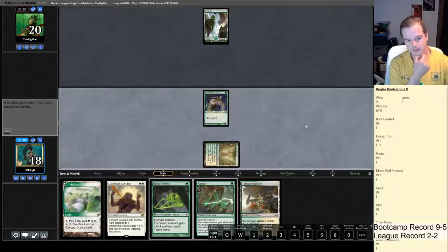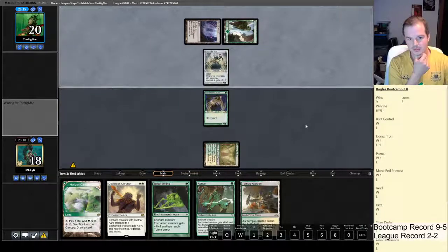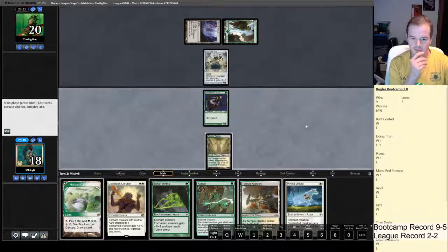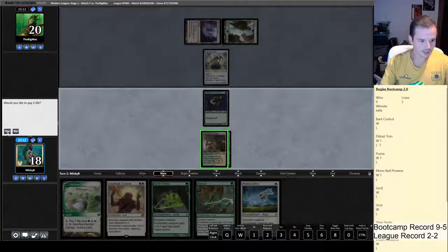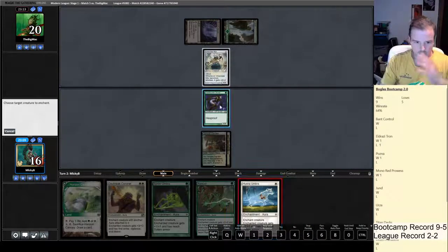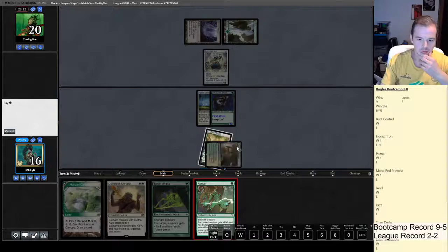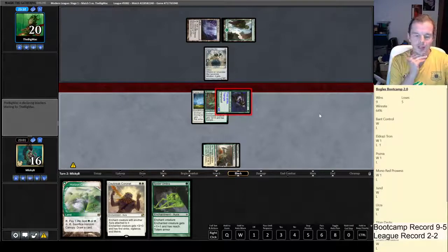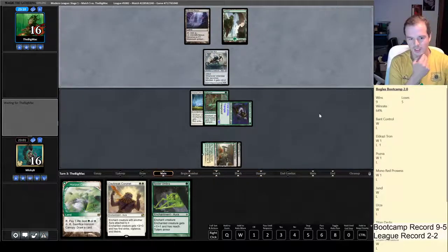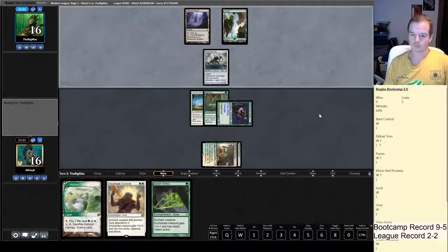Opponent plays Ichorclaw Myr. This looks like just a budget Mono Green Infect deck. We drew Hyena Umbra. We pretty much have to attack here. We might want to leave a Green card in our hand so we can cast Force of Vigor for its cheap cost. The fact he's got an Inkmoth Nexus — he might just be stuck on green mana at the moment. Another Inkmoth and we're dead.